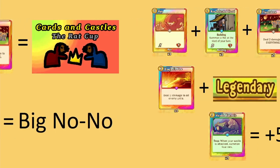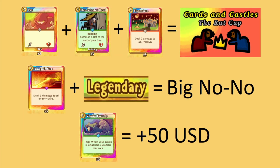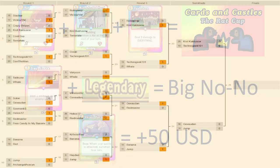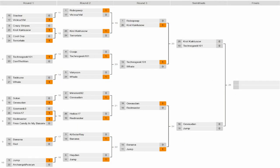On top of that, if the winner ran three vermin tunnels throughout the tournament, they would receive an extra $50 US dollars. I will be casting the semifinals and final match for your viewing pleasure today, so you can see which strategy came out on top. At the end, I will be announcing the next tournament rules and prize. Let's get into the matches.